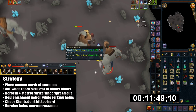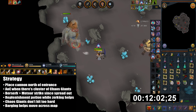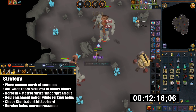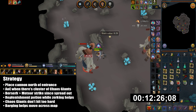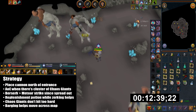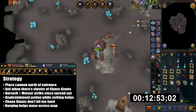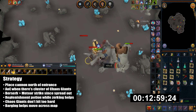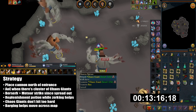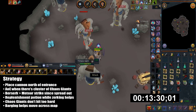For my strategy, place the cannon a little north of the entrance. Use AoE abilities near the cluster of Chaos Giants and prioritize Berserk as your ultimate because these things are pretty spread out. Don't rely too much on Auto-Retaliate since you can move all over the place. They don't really hit that hard. You can use Replenishment Potion after Berserk to quickly get back to thresholds, and Barging also helps move across the map nicely.